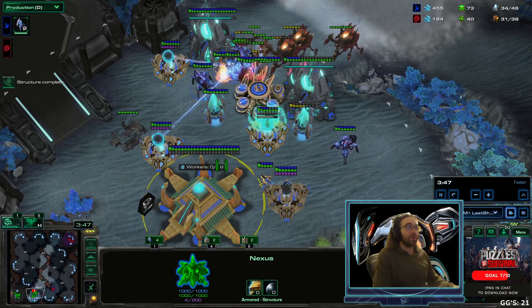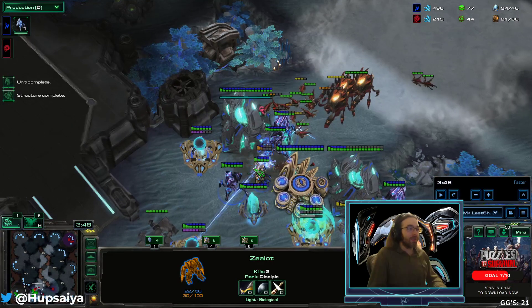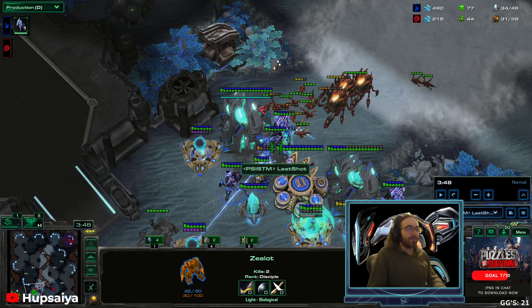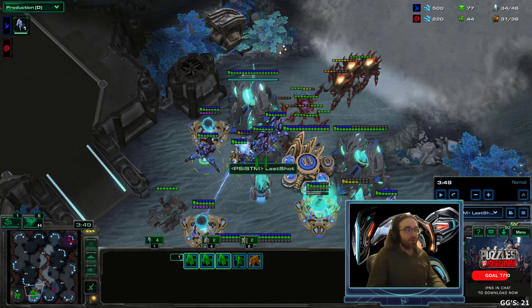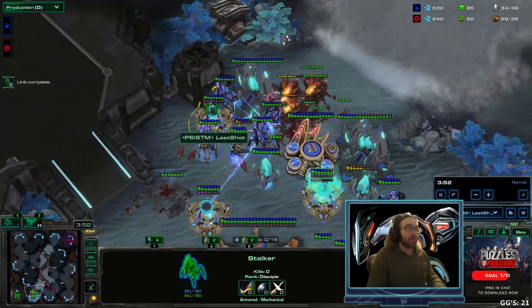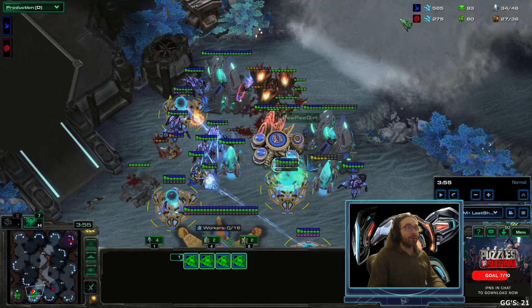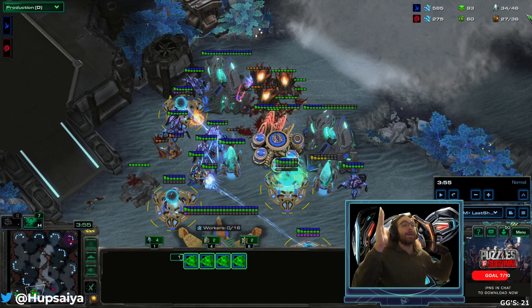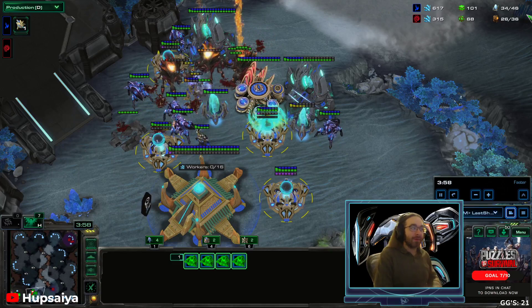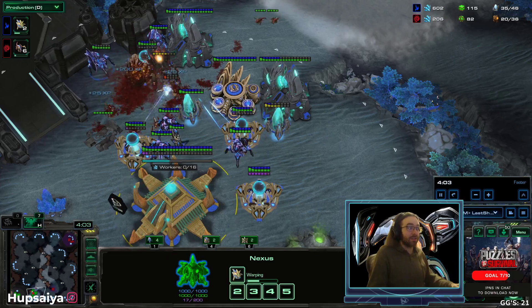He pushes in here, I have the super battery, I dodge the bile — this is the one important micro thing you need to do, because three ravager biles one-shot adepts, zealots, and stalkers. If you don't dodge that triple ravager bile shot you will lose. We've got the turret stalker trapped, we have our three other batteries. I'm floating a ton of minerals right now because I'm panicking, but we know that nexus-first defends against proxy hatch.